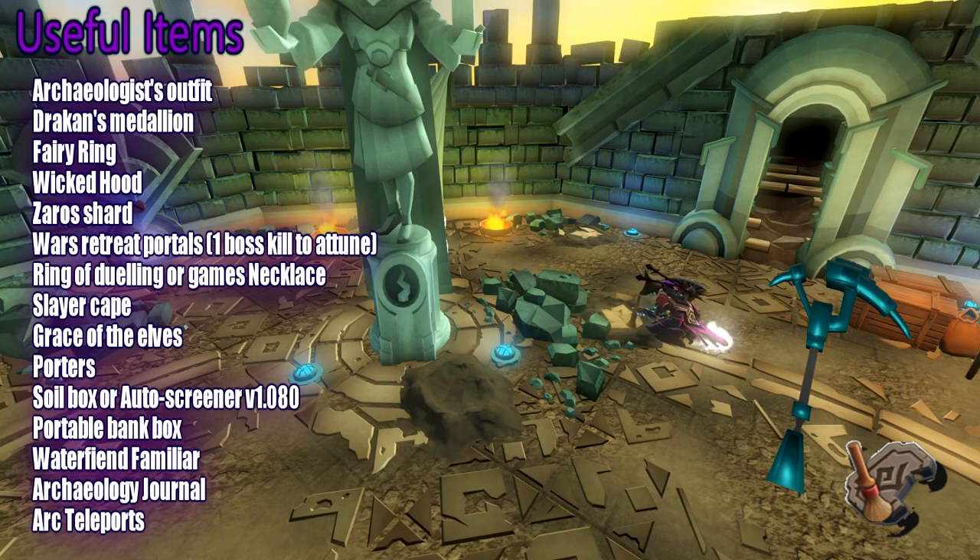Here is a list of some useful items to help you get around to those certain caches: the archaeologist outfit, jack and medallion, a fairy ring, wicked hood, Zaros shard to get into the god wars without being attacked, wars retreat portals (you only need one boss kill to attune), ring of duelling or a games necklace, slayer cape, grace of the elves, porters, a soil box or an auto screener, portable bank box, water fiend familiar, archaeology journal, and arc teleports.